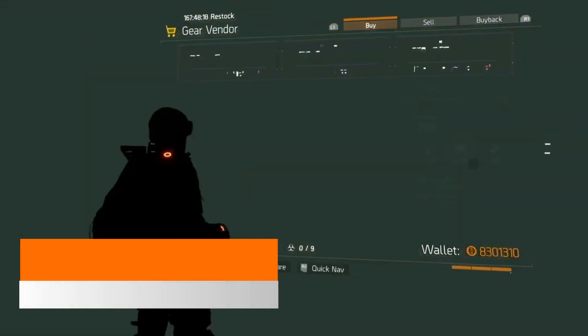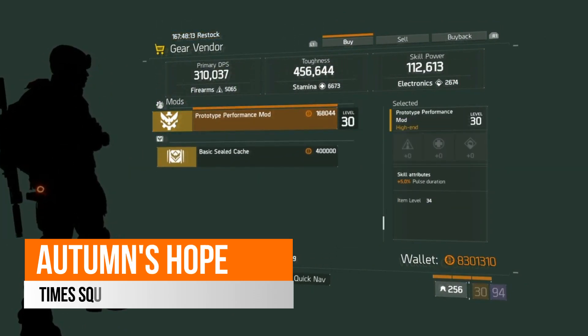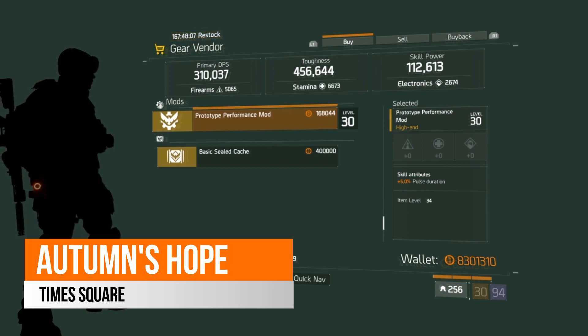Over in Autumn's Hope safe house this week, there is a prototype performance mod which comes with 5% pulse duration. If you are running with a pulse and looking for a prototype performance mod just to give you that extra duration on your pulse, then we have that this week in Autumn's Hope.